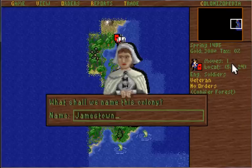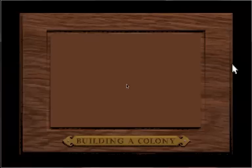The game suggests 'Jamestown' as a colony name, but we're going to change that. You can always change these later on, but let's be totally on brand here — we'll call it 'I Hate French Colony.'